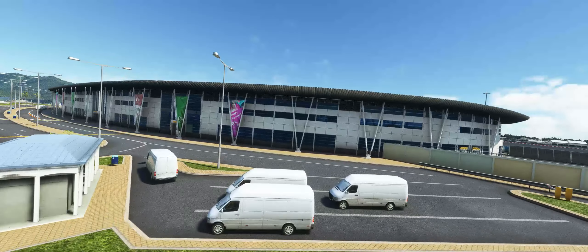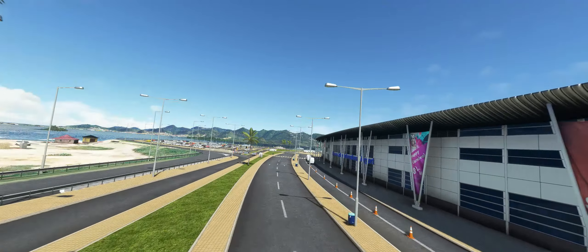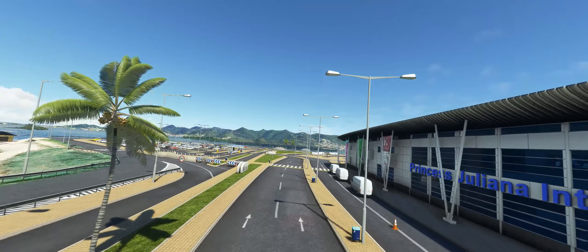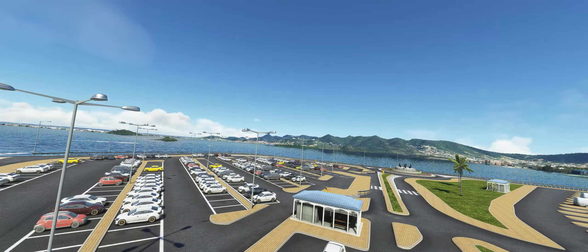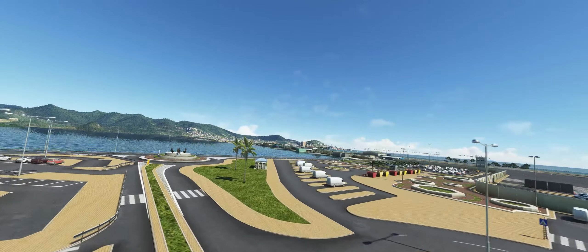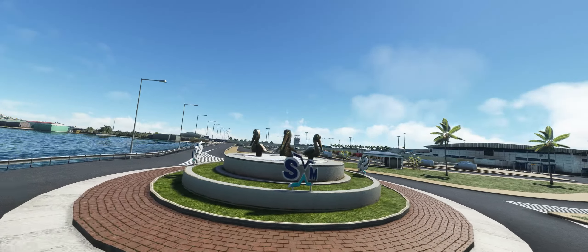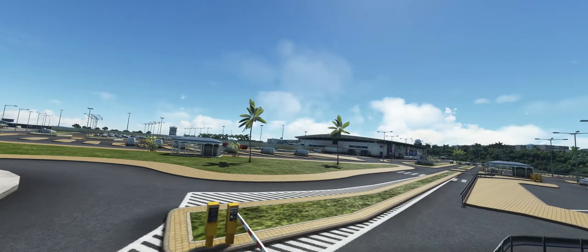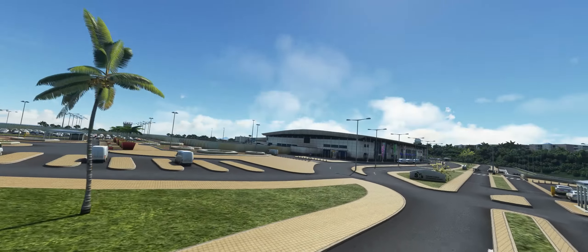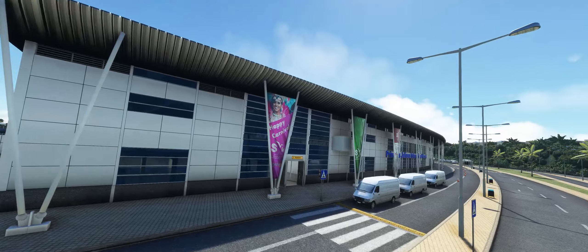The vehicles, while modeled pretty well, it looks like they just copied the same one over and over again — reused a lot of the same ones. You see the same vans in front of the terminal. Looking at the parking lot out front, they just copied and pasted the same vehicles repeatedly and didn't even change the colors. This is where I am kind of disappointed.